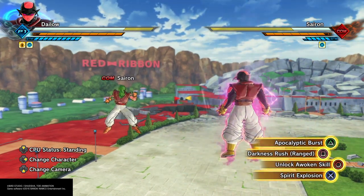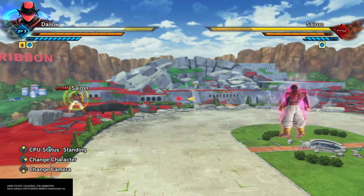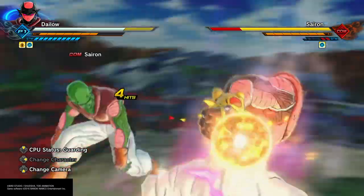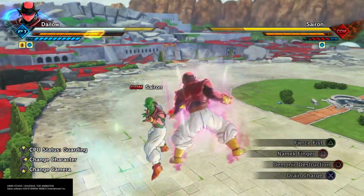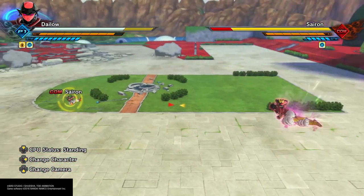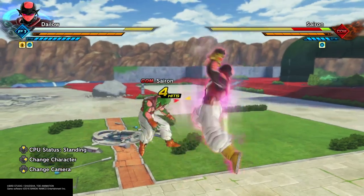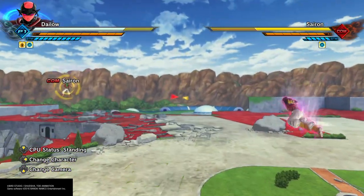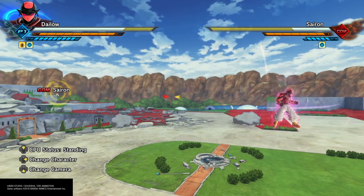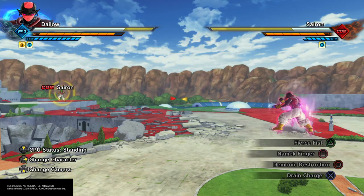If the opponent is just standing and not blocking, the charged version still does more damage than the non-charged version — but it just won't break their stamina. Move like Fierce Fist charges up for extra damage too. Apocalyptic Burst tracks after opponents from a pretty good distance — it doesn't go full screen, but it does go a pretty good distance, making it a good way to keep up with your opponent.